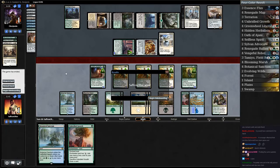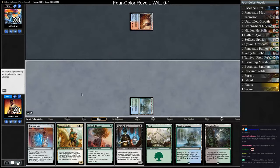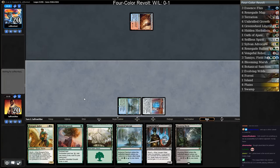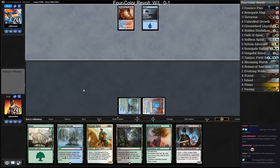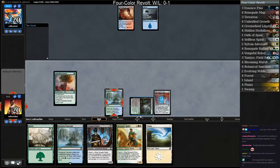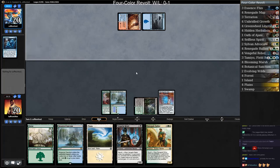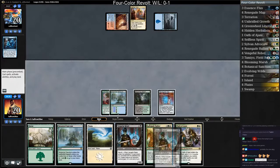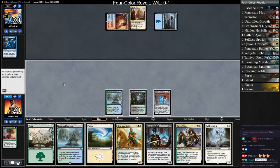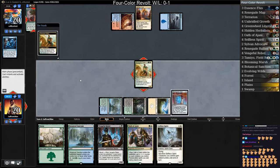That was a lot more fun than I would have imagined. There's a Wandering Fumarole for our opponent. Let's lead on Renegade Map. I don't know what our answers are to the Saheeli Rai combo in the main deck. Island for our opponent. Blooming Marsh, Unbridled Growth — opponent Anticipates. This looks like Jeskai Control or Jeskai Saheeli. Opponent found their land. We get to start generating some Renegade Rallier value — sacrifice Unbridled Growth, draw it, play a Plains, Renegade Rallier, get back Unbridled Growth. It's a combo!